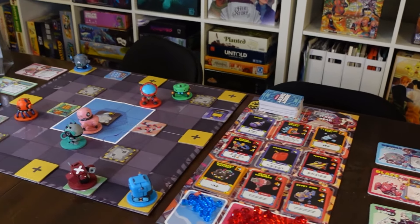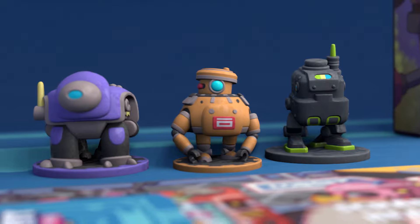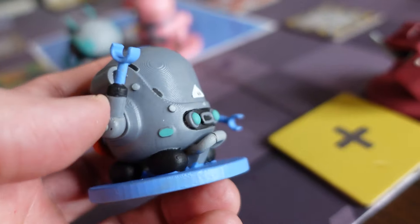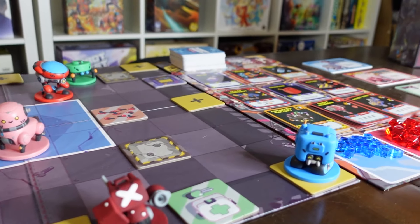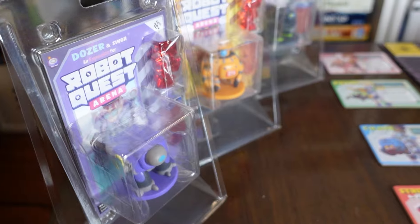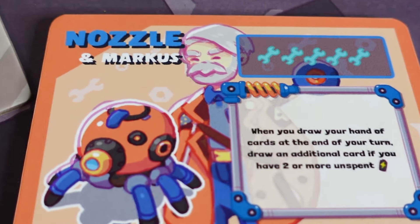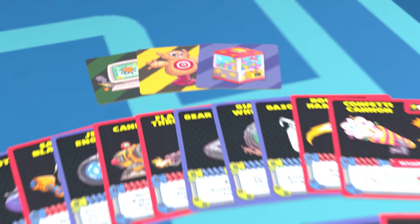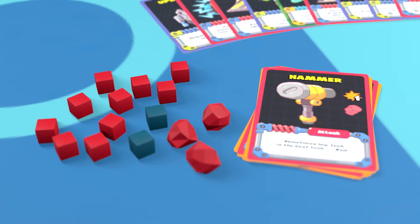For new players, you can get the base game and all the original exclusives in this campaign. We have four new adorable robots. If you are a returning player, don't worry — we have a reward tier just for returning players that has just all the new stuff. Each robot pack comes with a super high quality mini, a player board with your robot's unique power, three new game tiles, 20 new cards for the market deck, plus additional health cubes, a personal deck, and an additional spawn point so you can add more players to the game.